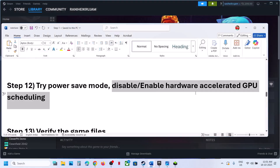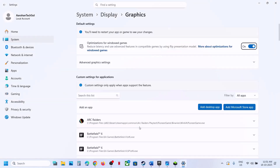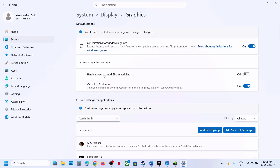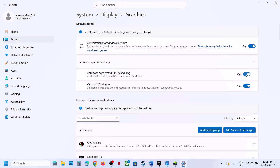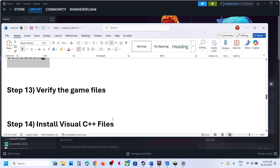The next step is to enable or disable hardware accelerated GPU scheduling. Type in 'graphics settings' in the Windows search box, click on graphics settings, then go to advanced graphics settings. If hardware accelerated GPU scheduling is off, turn it on and relaunch the game. If it is already on, turn it off, relaunch the game, and check.